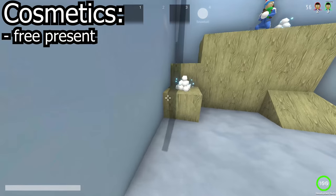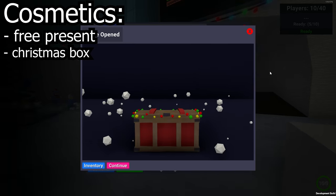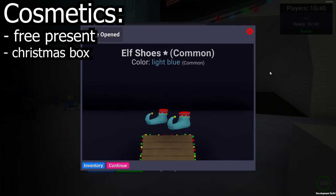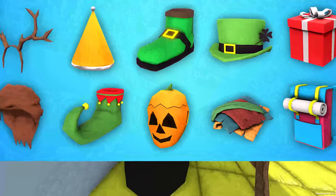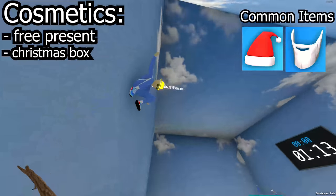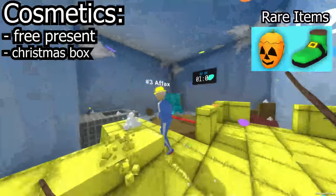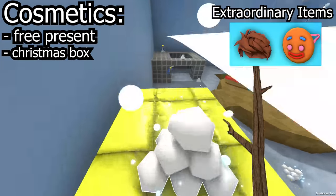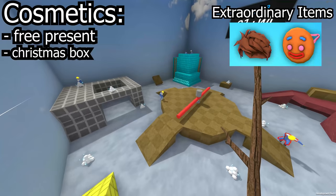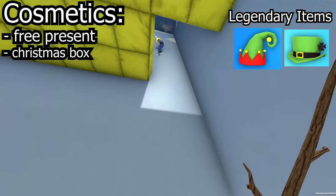Alongside giving all players a present, Danny has also gifted us a brand new Christmas crate with a mouth-watering 13 items. A few of these items are Santa's beard and hat, which are both common; scarf and Rudolph antlers, which are both uncommon; lucky boots and pumpkin, which are both rare and extremely Christmassy; protagonist and gingerbread mask, which are extraordinary; and the legendary items in this crate are lucky hat and elf hat, which are both hats.